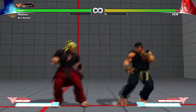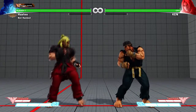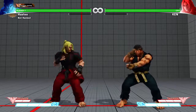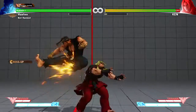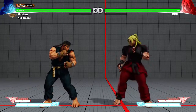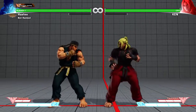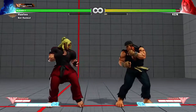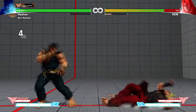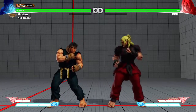But if I cross up Ken, he would have to hold forward to block it. So when you're in the lower leagues facing new people, you might see this happen to yourself — learn from that. If people are crossing you up and you see 'cross-up,' you have to block forward, the opposite direction. Go into training mode and practice your cross-up because it can lead into combos.